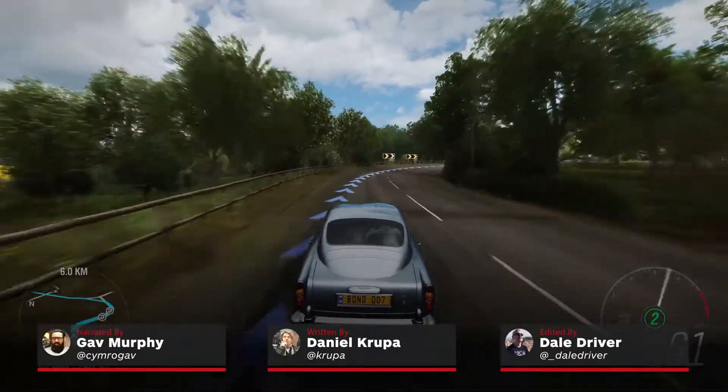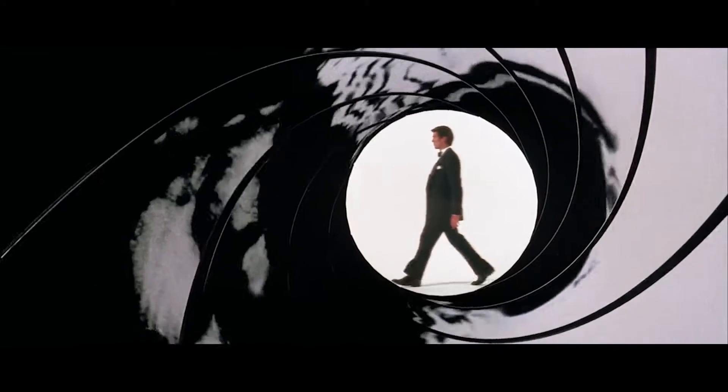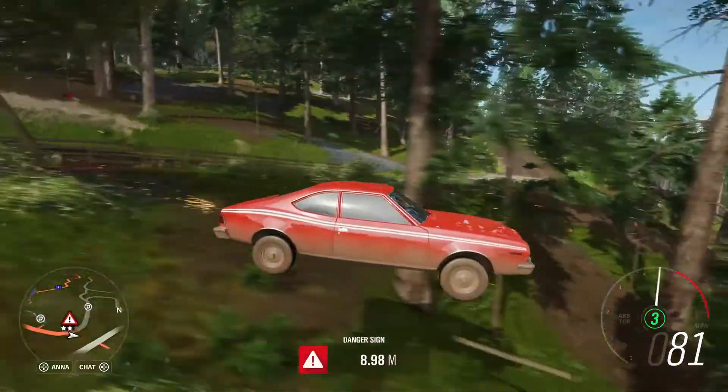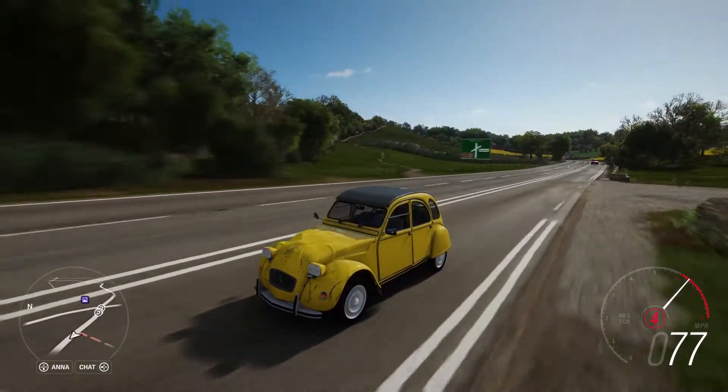Forza Horizon 4 is set in Great Britain, and nothing is more British than James Bond — that's just a scientific fact. And because they know this, Playground Games have given you 10 cars from the films to muck about in.